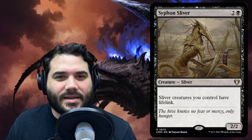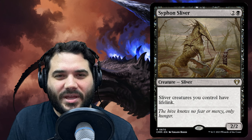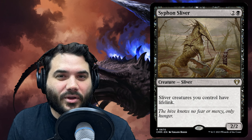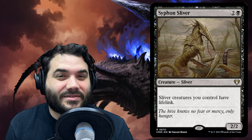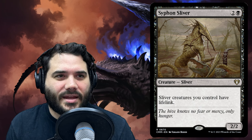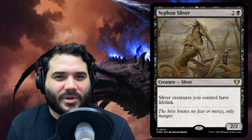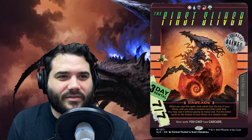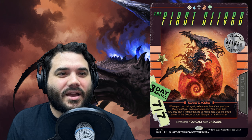Siphon Sliver is two and a black — sliver creatures you control have lifelink. This is actually helpful in this deck because our mana base is so tuned with shocks and fetches that we'll probably be dealing about 10 to 15 damage to ourselves per game just from our mana base, so having a way to gain a little bit of that back is really good.